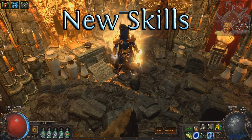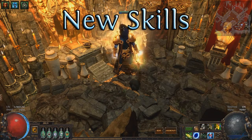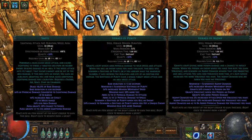Skills we've already seen in previous reveals include Smite, Herald of Purity, Herald of Agony, Toxic Rain, Vicious Projectiles, and Withering Touch. Smite is a lightning melee attack that provides a lightning damage buff to nearby allies. Herald of Purity provides flat physical damage and some minions to assist. Herald of Agony provides a chance to poison and a new minion that gets more or less powerful depending on how many times you've poisoned recently.